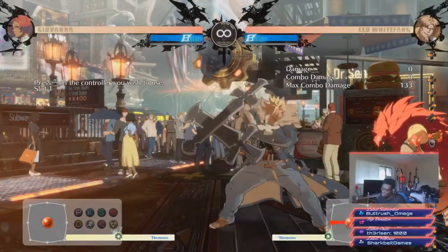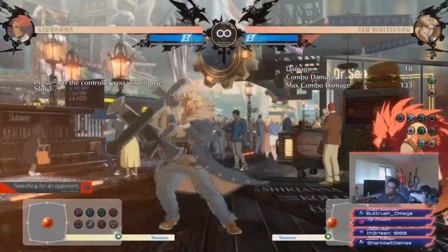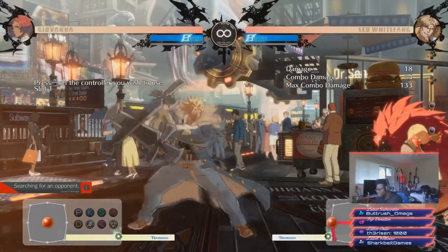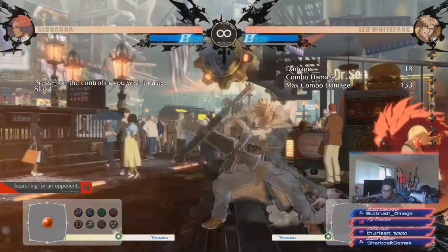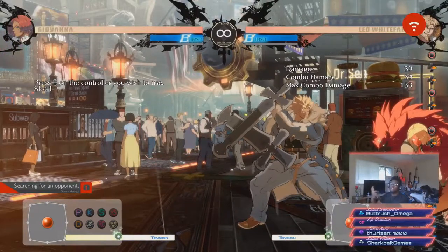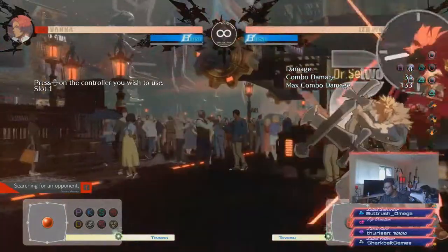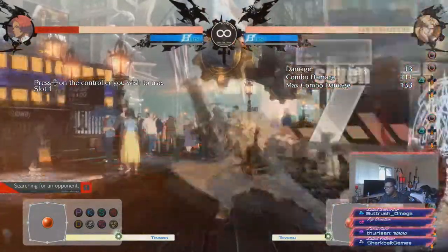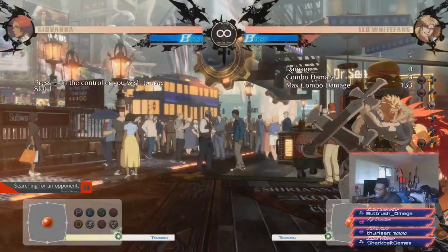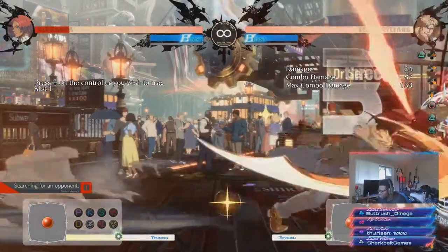But the thing is, after the dash — I'm not good with the Guilty Gear button layout, but — 5 Heavy Slash bounces off the wall when they're in the air. So in a combo, if you were to hit them like this, you would get a wall break, just like this. And you can do it not only from the corner, but you can do this from mid-screen too.